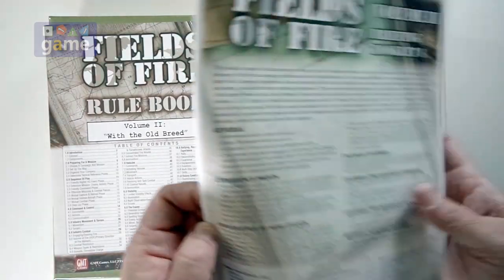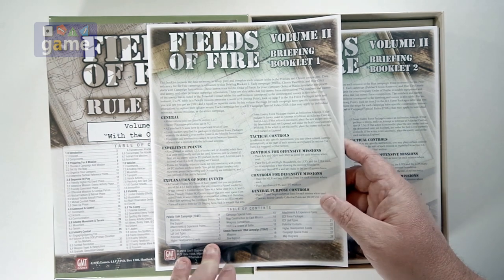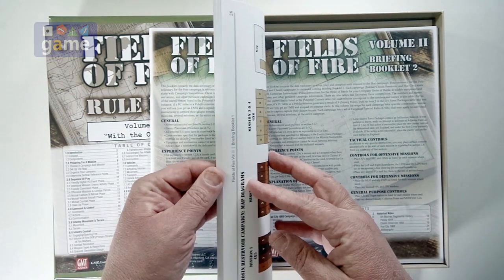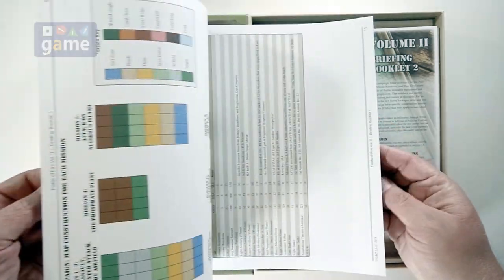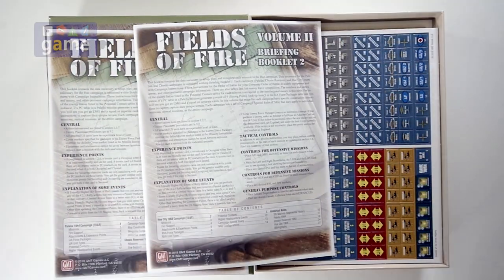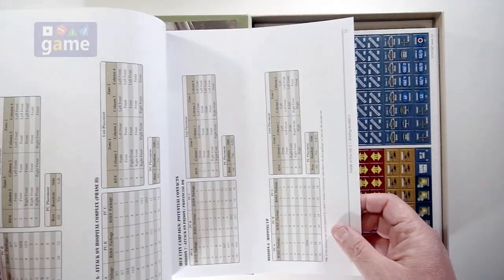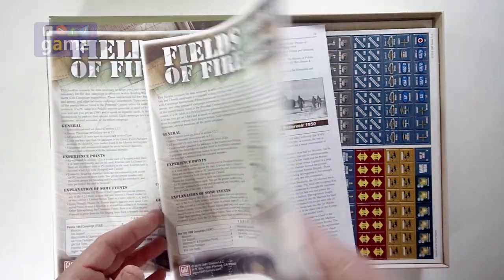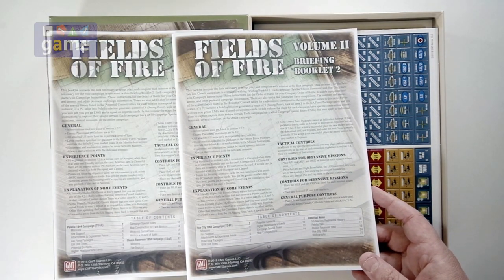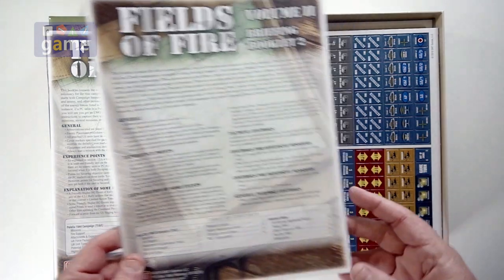Then you have the briefing booklet that comes with it — this is going to be the missions. It's got Peleliu and Chosin Reservoir. This is Briefing Booklet 1, which just covers Korea and World War 2. It is 28 pages, full color charts, all the rules you need for the missions themselves. Then we've got Volume 2, which covers the Vietnam campaigns — they needed 28 pages just for Vietnam. So you're going to get two briefing booklets, full color, matte finish. You're only going to get 14 more pages for Hue City, but then you get historical notes about the 5th Marines and their function in reality in these battles. So that's an awesome resource to have.